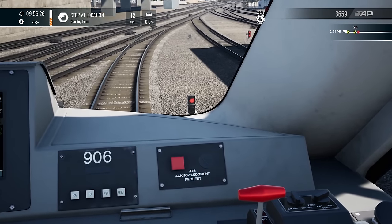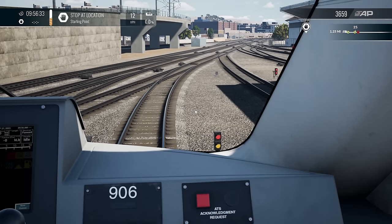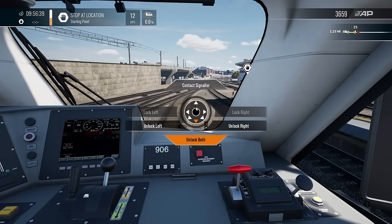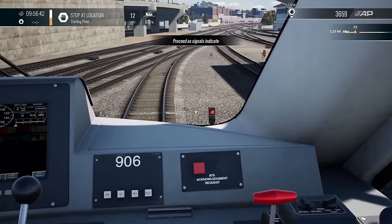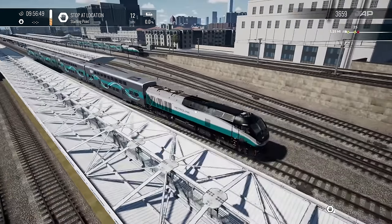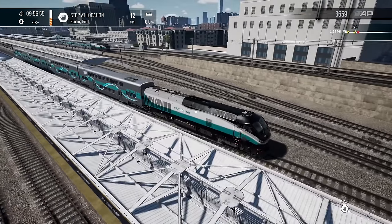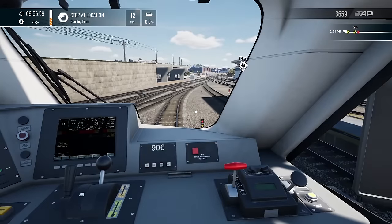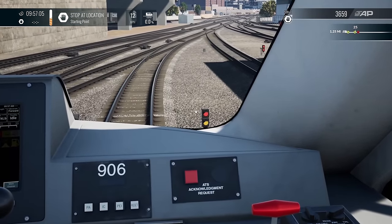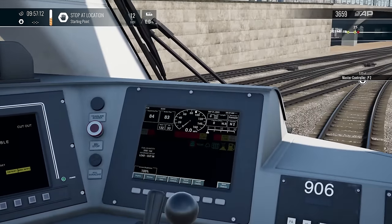The signal looks about ready to change, warning us that we might be able to proceed shortly. Standing by — come on, we're trying to film a movie here. He's past that next section, we should be able to go. Making sure we give enough time for the other train to get to the station. We're getting a green — applying power and rolling forward.